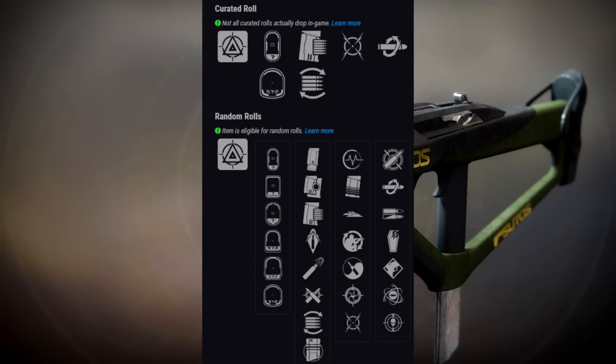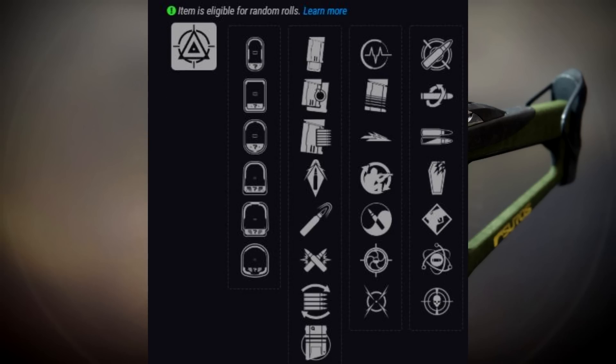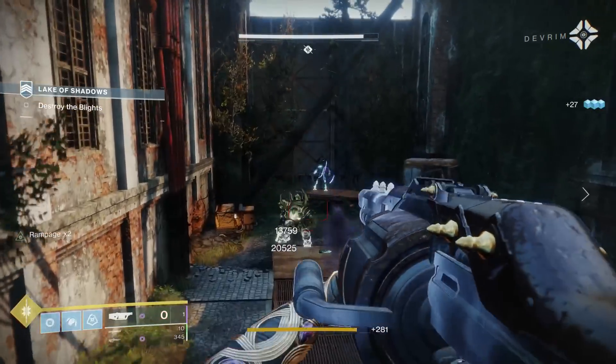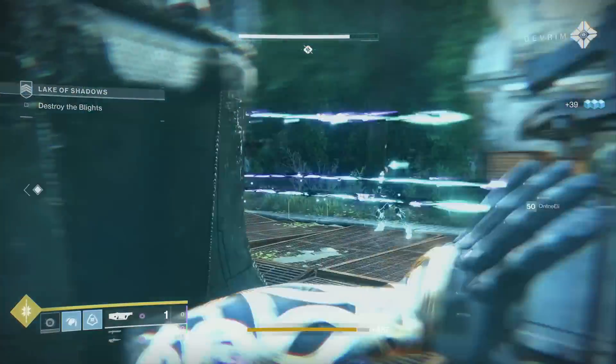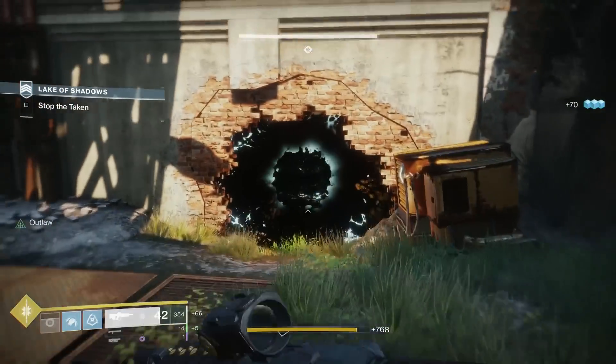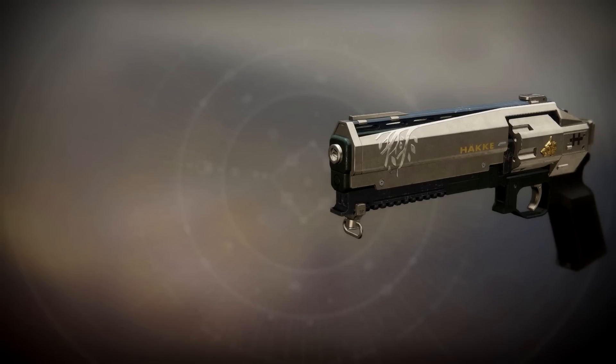The curated roll has Moving Target and Kill Clip, which I like quite a bit. In the random perks, High Caliber Rounds are excellent in PvP, Slideways isn't bad, Zen Moment and Under Pressure help control recoil, and Snapshot Sights makes for a more responsive roll. Kill Clip, Dynamic Sway Reduction, and Tap the Trigger are all decent options. For PvP you're mainly going for High Caliber Rounds; for PvE Kill Clip increases damage. Overall a decent weapon all around.